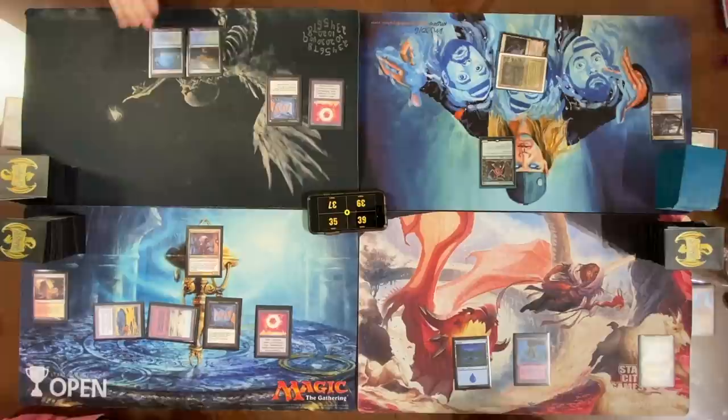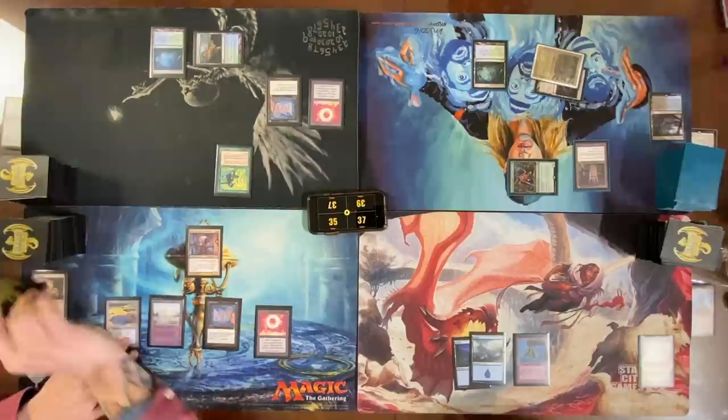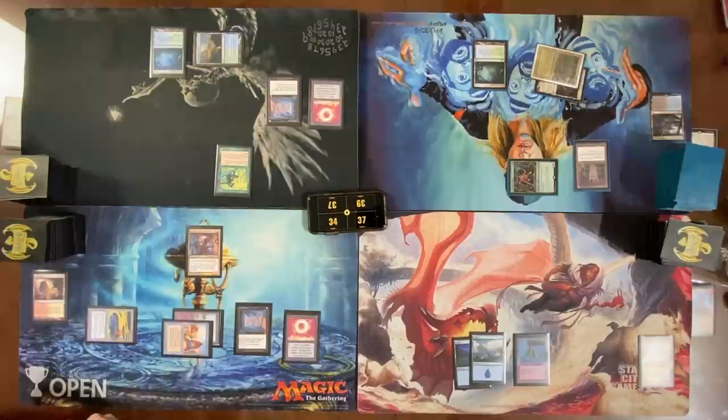Play a Misty Rainforest. Play a Treetop Scout. Pass turn. Does anybody want to get rid of my Ouphe for me? Yes — I will attack you for two. Play a land, pass the turn. Draw a card — City of Brass. Did you roll for Mana Crypt? No damage from the Mana Crypt. Cast a Grim Tutor, lose three life.